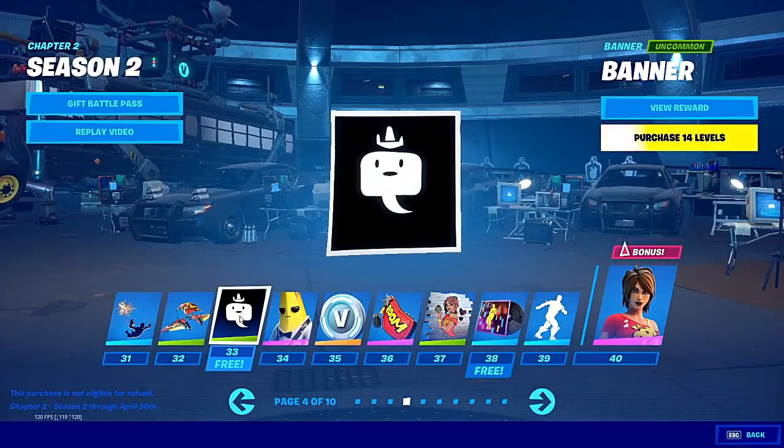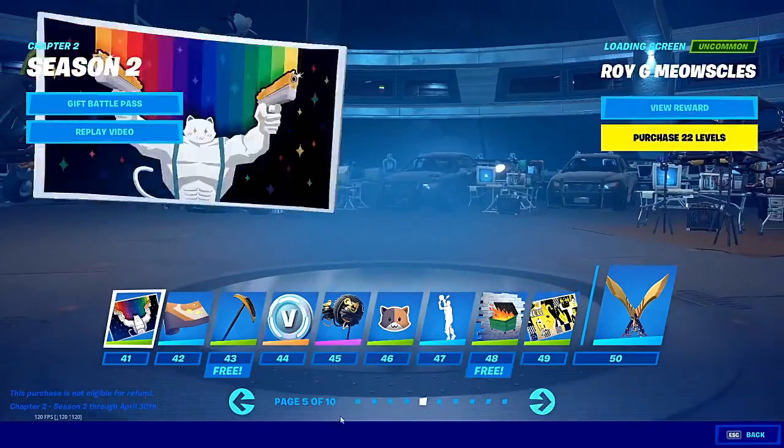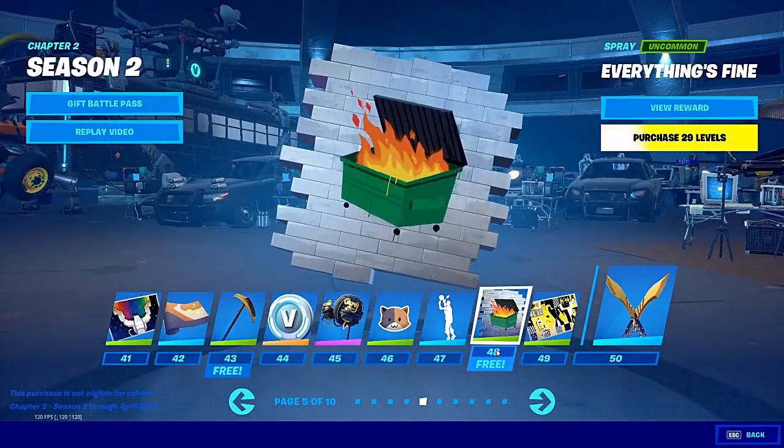We got another free banner and a free music track. Then at Tier 43, we got a free pickaxe — a free harvesting tool. If you level up to Tier 43, you can get this spray for free as well — it's basically a garbage can on fire.